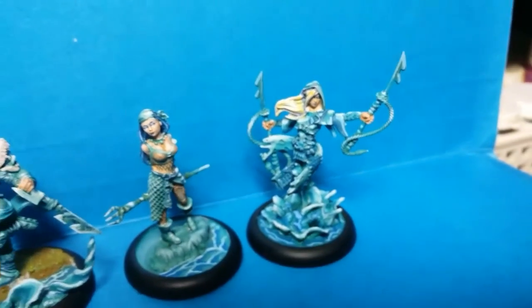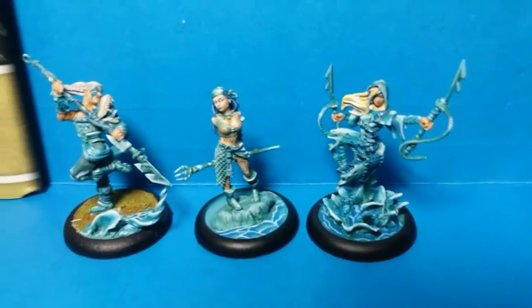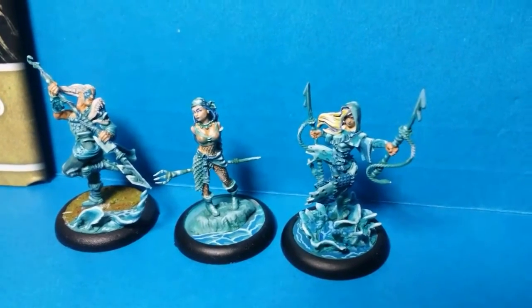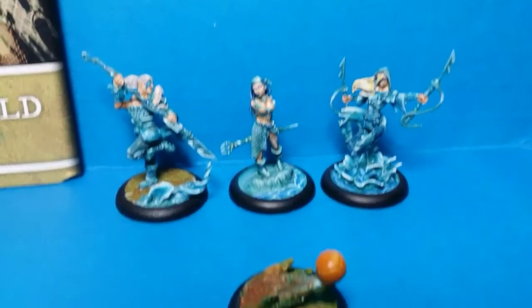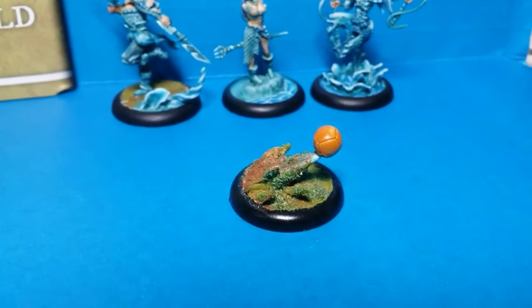Our third player in the team, to the rightmost, is Siren, and she is a strategic piece. She has abilities to get enemies out of place by luring them or by seducing them, ruining their gameplay.